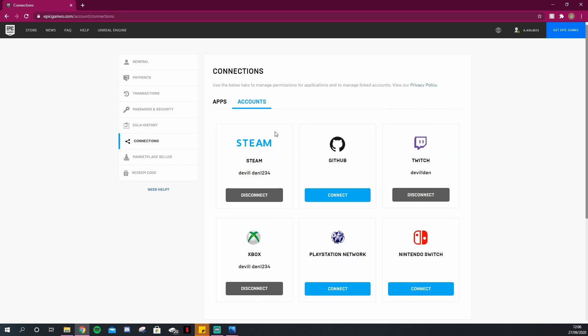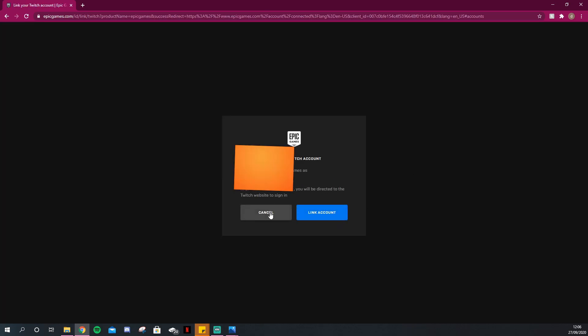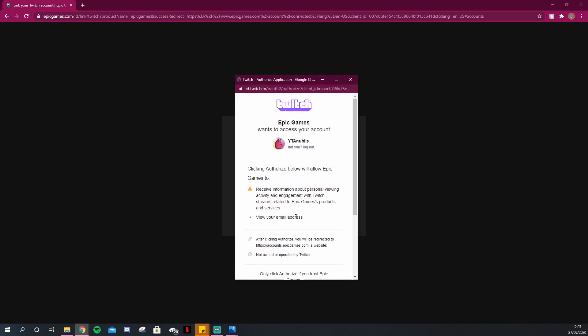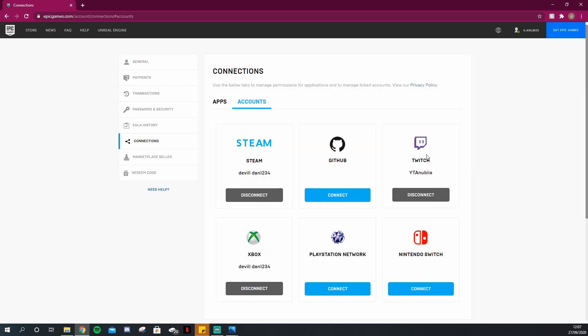After that click on Account and here are all of your linked accounts. If you haven't linked your account, you'll see it says Twitch with Connect underneath. If you click Connect, it will take you to a page where you'll be required to put in your email address and password for Twitch. Once you've done that, click Link Accounts, and a screen will pop up with your Twitch account asking if this is you. If it is, click Authorise and it's as simple as that — you've now linked your Twitch account to your Epic Games.